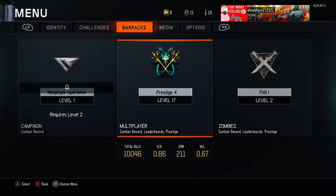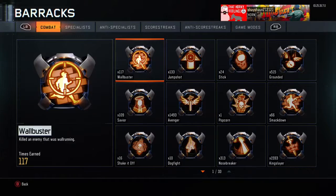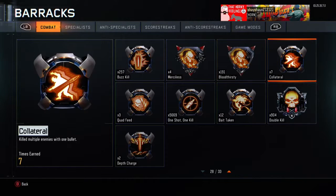But first I want to show you some stuff about me — 0.86 KD, just hit 10,000 kills. My stats aren't brilliant but they're okay, they're average. 11,181 headshots, four merciless, and I got another one in the game before I finished off the contracts. Got quite a lot of blood firsts and collaterals too.